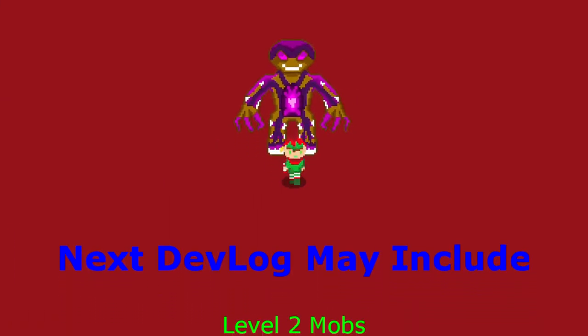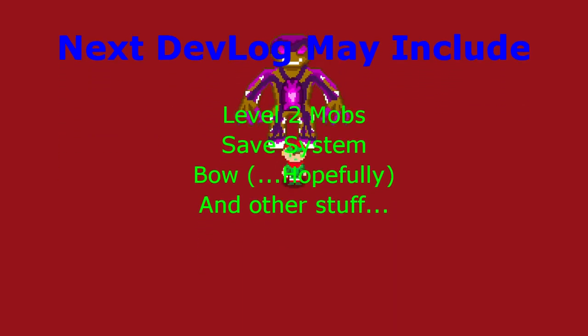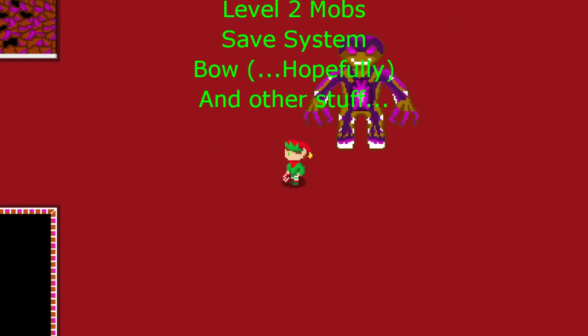The next devlog will be about making all the enemies on level 2, a working save system, and hopefully a working boss — since I have issues with that still.